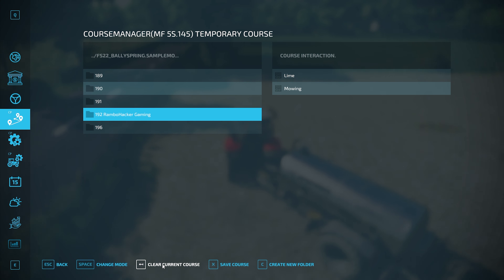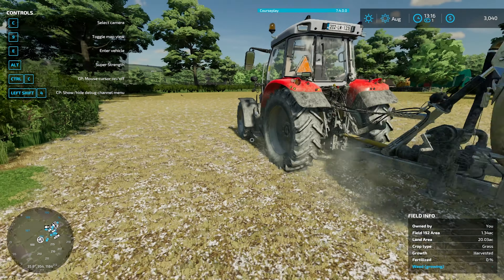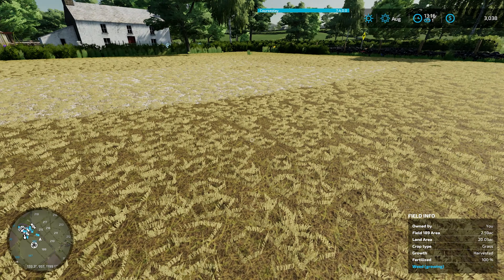That's Rainbow Hacker Game — I haven't named anybody's fields here yet, just haven't got around to it. Let's see here, 192. What was this? Slurry — that's what we're doing here. Let's take a quick peek and see if it's actually up to 100%. And wow, it actually is up to 100%! That is amazing.